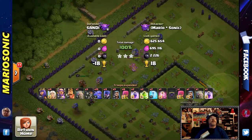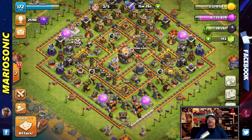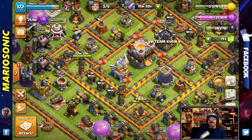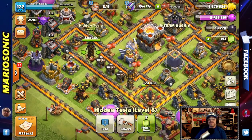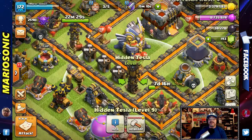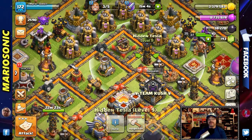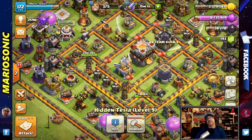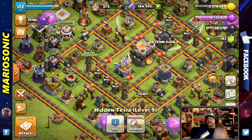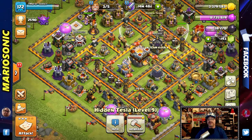That was very easy. Now we've got some live gameplay coming right now for you guys and gals! Let's go in for a live attack — this is pretty cool. 22 minutes left on my last hidden Tesla. Look at that — the next hidden Tesla you get is for Town Hall 12. You only get four total. If you're enjoying this content, go down there and smash that like button!